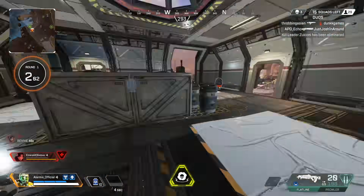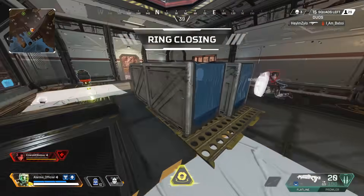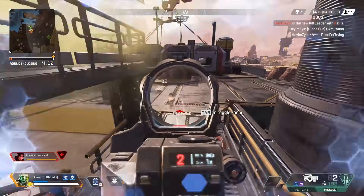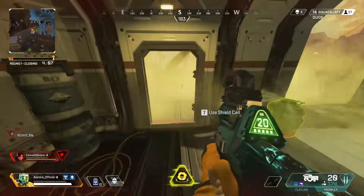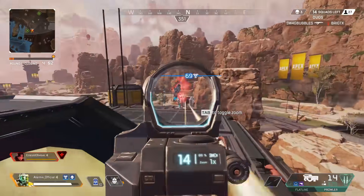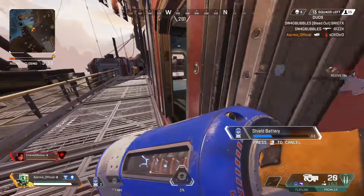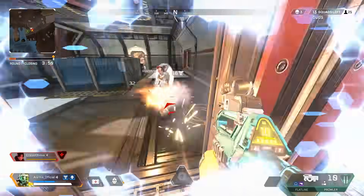Right now in Apex Legends, we have the G7 which doesn't have a super fast fire rate but does about 30 damage per bullet. Then on the other hand, we have the Hemlock on semi-auto where you can fire it just about as fast as you want. With the G7, it'd be pretty cool to have a middle ground between the Hemlock semi-auto and the G7 semi-auto. With the Wingman, having a hop-up to shoot faster with lower damage — I think that'd be a lot of fun. You'd have to have the recoil reset a lot faster, but it would completely change up the game.